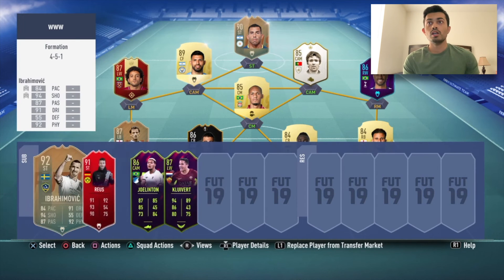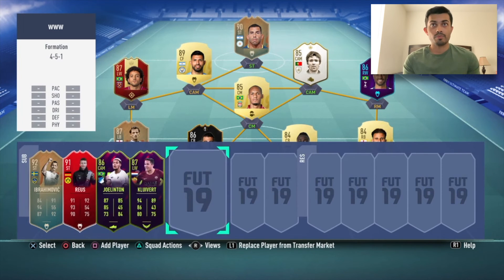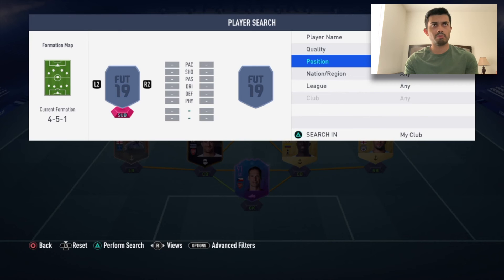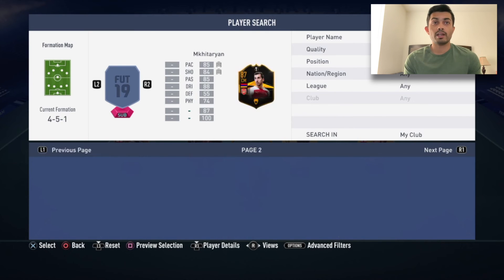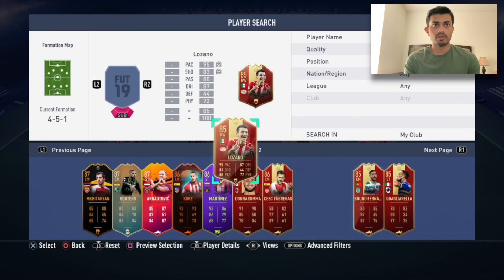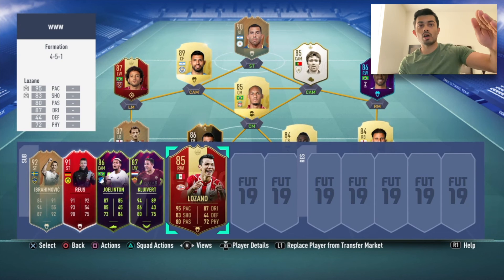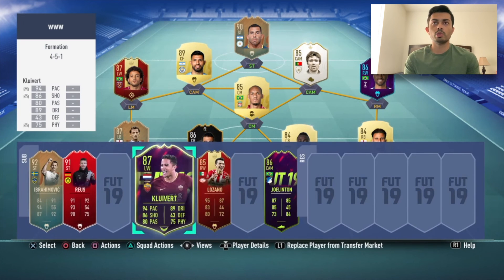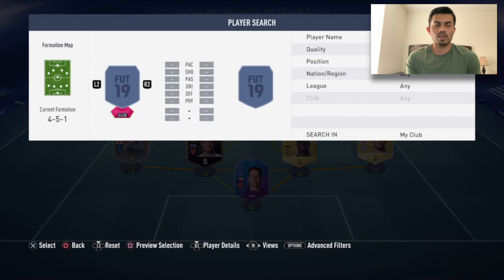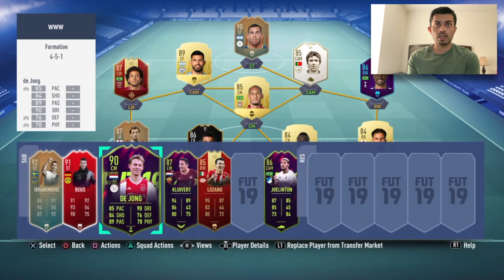My three halftime subs are Royce, the Dutch player, and then depending on whether I'm winning or losing, after the 17-minute mark I might bring on inform red Lozano — I packed him. He's a super sub; so many times his first touch after coming on has been a goal. That sub only happens if I'm losing the game.